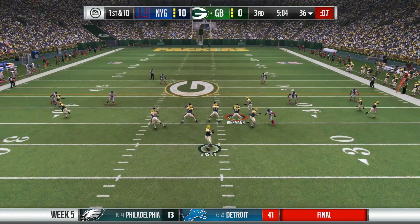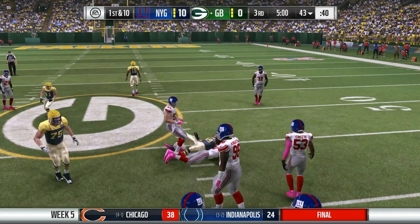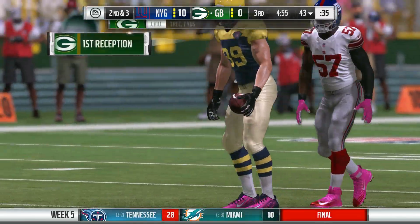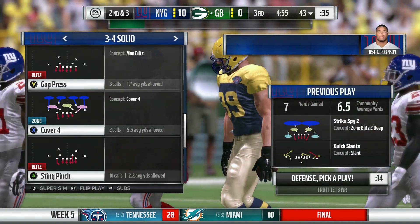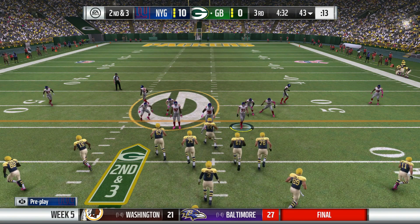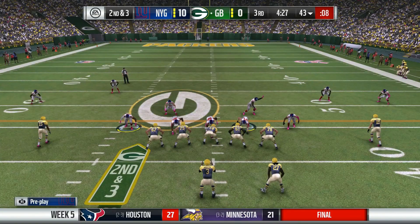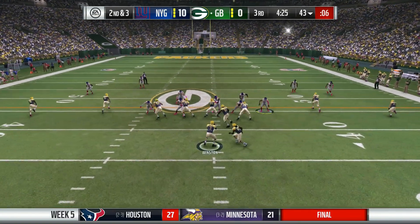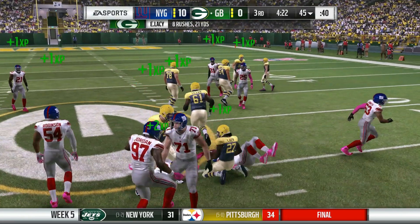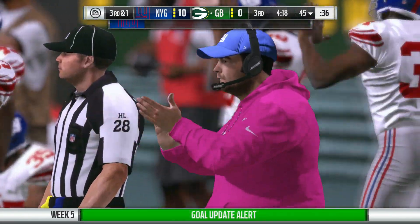Jameis Winston finds his man Hill for about seven yards. Second down and three coming up. Third quarter with four and a half minutes to go. Eddie Lacey in the backfield with Jameis — second down and three at the 43-yard line. Eddie Lacey will get the ball, getting about two yards up the middle — eight rushes for 21 yards today. Third down and one coming up.